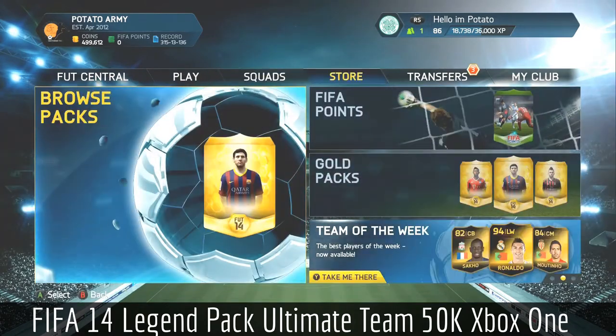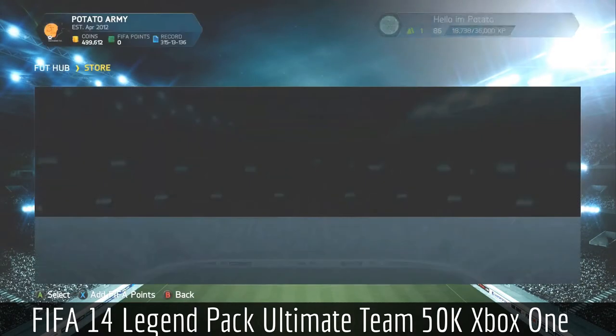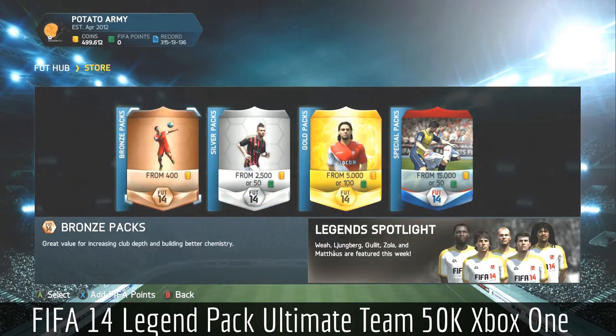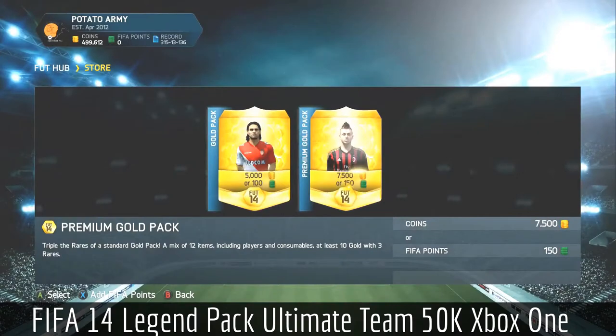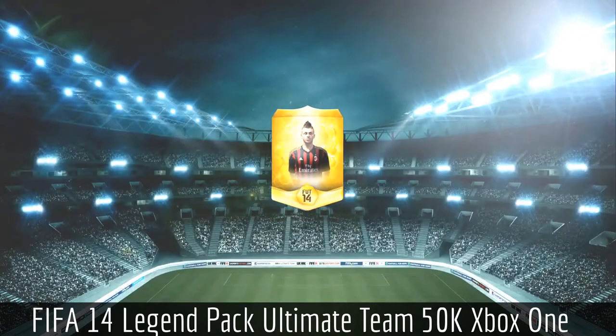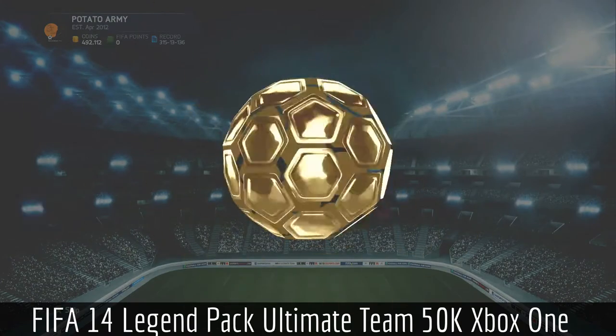We're going to go into the store and open up 50k in packs. We've got Ronaldo in packs, we've got all the legend cards, so there are so many good players in packs that we could pull. I don't know the exact odds of pulling a legend in a pack, but I'm sure they're pretty rare. We'll bust out the 50k and see what we get. This is the Xbox One — first pack coming up!